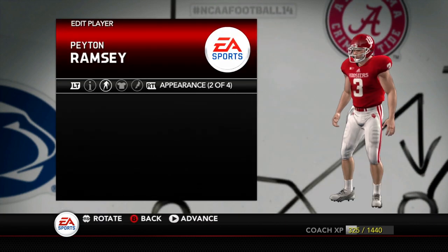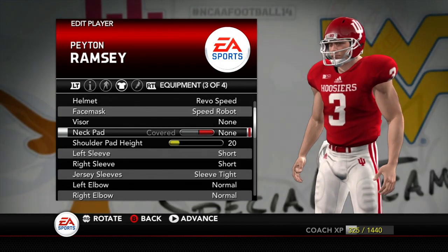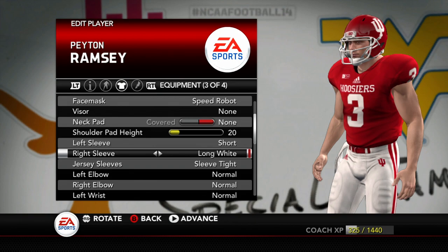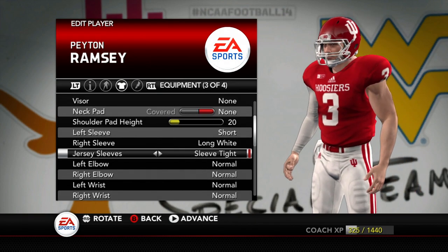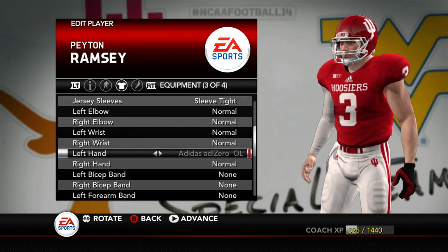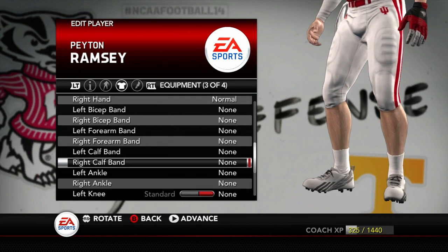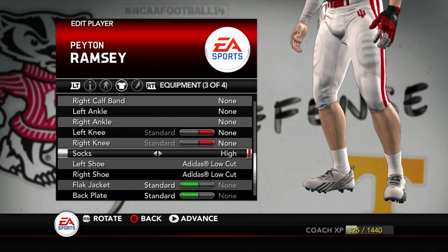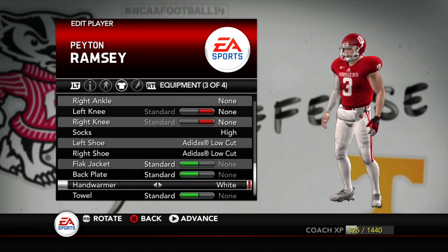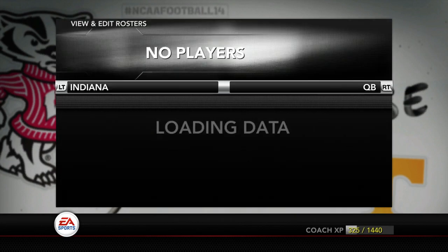Let's get him some gear before we get started — he's pretty bare right now. Let's give him a throwing sleeve on his right arm, and on his left hand a glove — Adidas Adi Zero. Then some high socks and a hand warmer, since he's a quarterback. Alright, let's get it cracking with Ramsey as our starting quarterback.